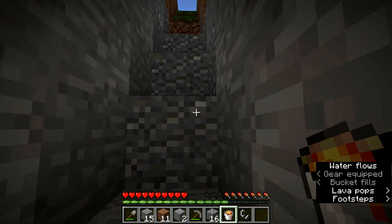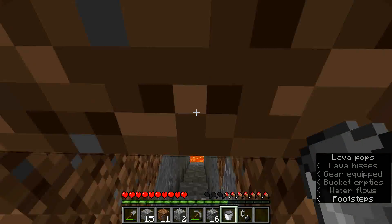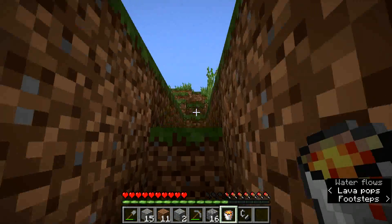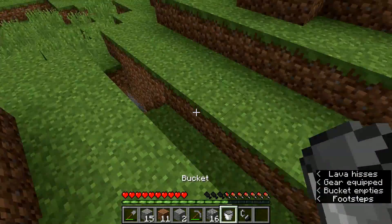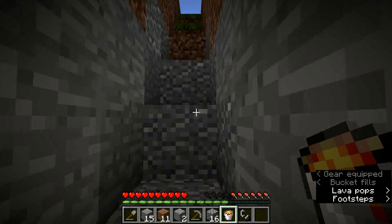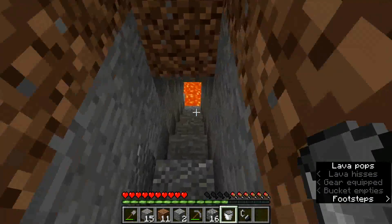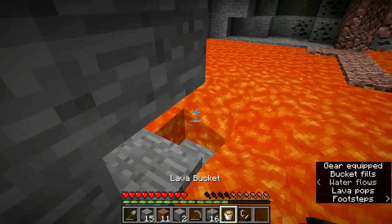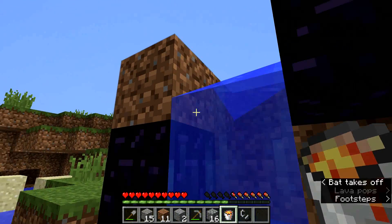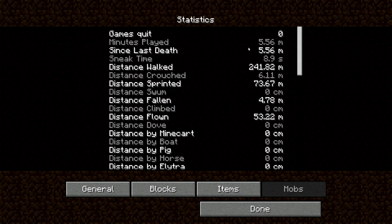Number seven is interesting — I divert the flow of water over to the other side. Notice how the water starts flowing in a different direction. Assumavoid was careful to not have water flow all over the place and turn all those lava sources into obsidian; this technique is the same. This is number nine, and we have one more — I knew there was one down here. This is the final one — make sure you place it right, get your flint and steel out, light it, and you are done. That's all there is to it.